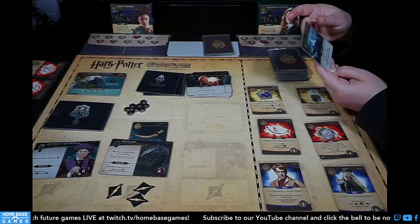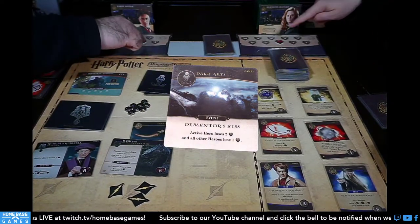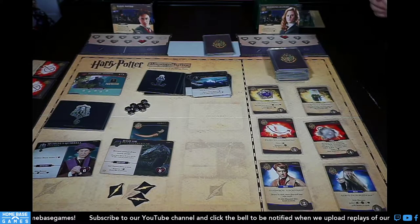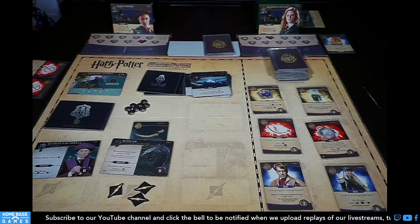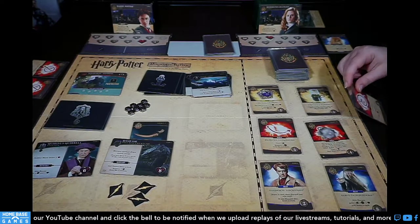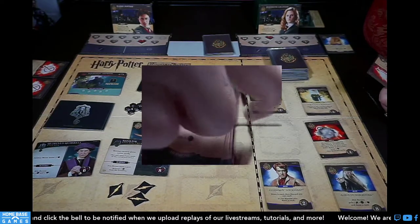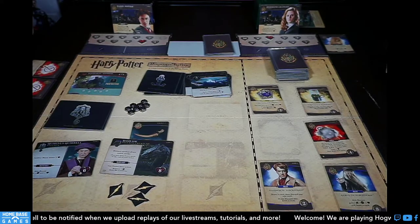I bought Quidditch Gear and we reveal a Chocolate Frog, then Oliver Wood for three, and we flip Polyjuice Potion. I'm done — drawing up and shuffling. My dark arts card: Dementor's Kiss — active hero loses two, all other heroes lose one. That puts me back to four health. I'll use my Crookshanks to gain two health back.